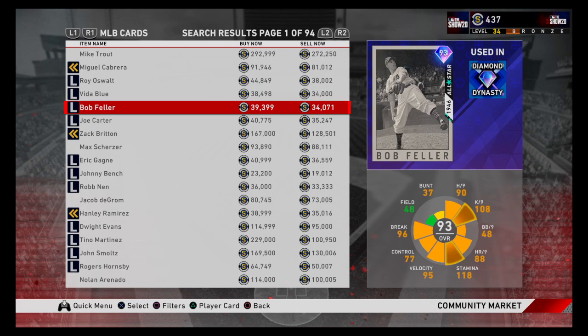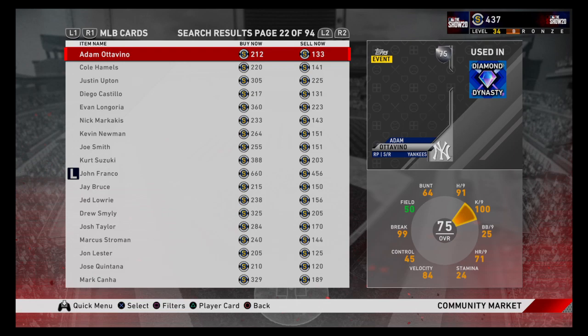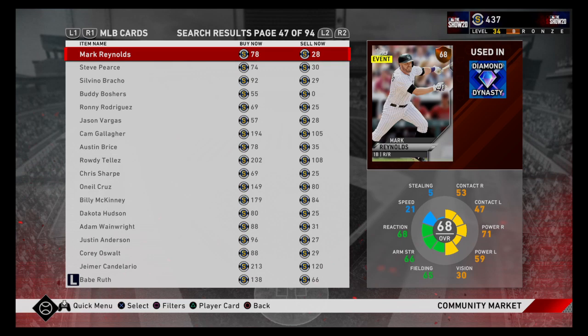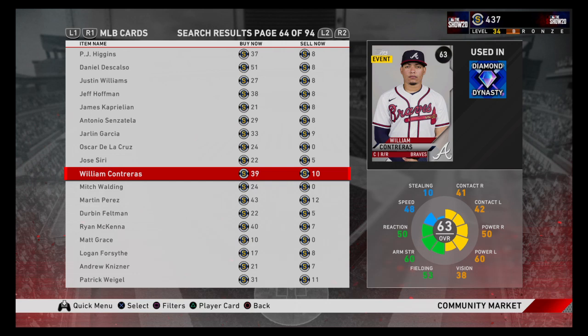There are hundreds if not thousands of videos on YouTube explaining how to flip the market, starting all the way at commons. If you are like me and only have 437 stubs, you can literally start flipping the market with common cards if you can find one with a good spread — like this William Contreras card. You would put buy orders in for three of them at 11 stubs, and then sell those three cards for 38 stubs, so you subtract 38 minus 11 and make 27 stubs, three times.